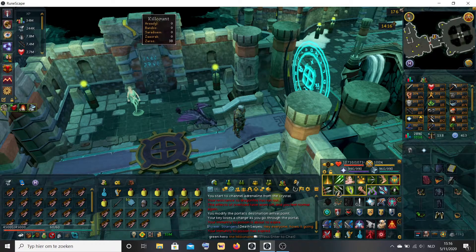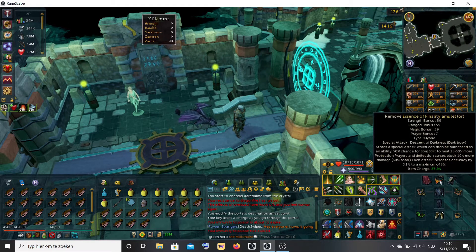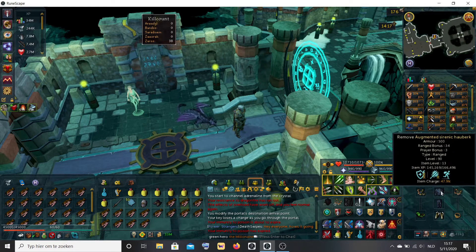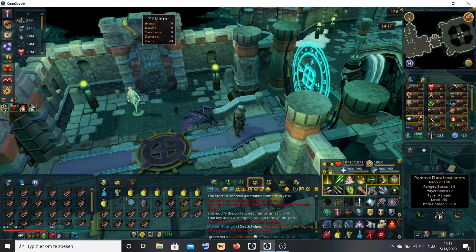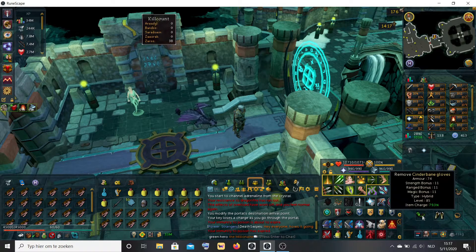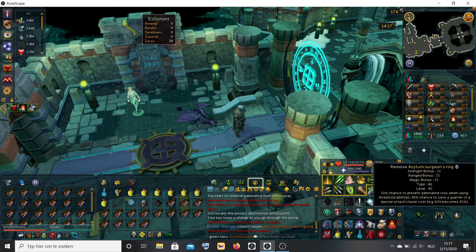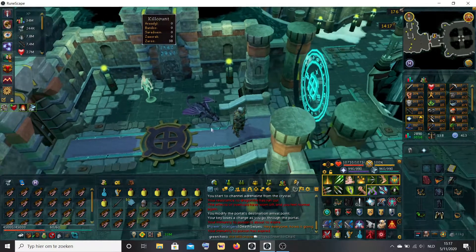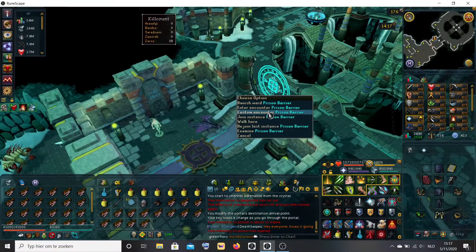For gear, wear full Sirenic with an Essence of Finality holding a dark bow inside for the special attack. Use blightbound crossbows with full Sirenic, flared frost boots, cinder bane gloves because she can be poisoned, and the Asylum Surgeon's Ring to save up some adrenaline. Bring ruby enchanted bolts and your max cape.